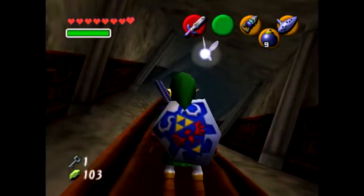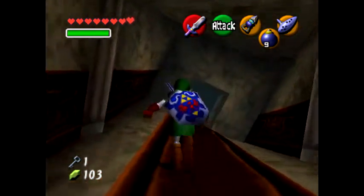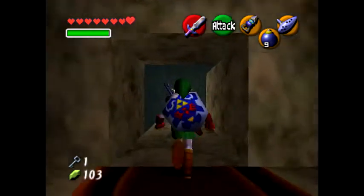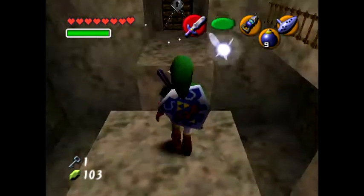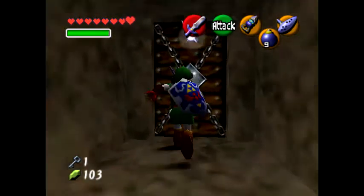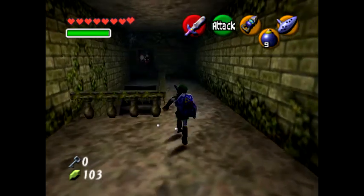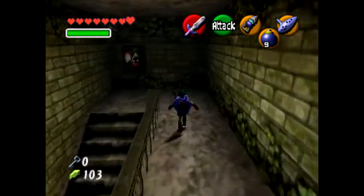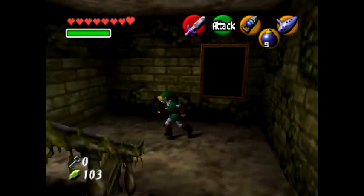I wonder if the poes are still in the same room. Yeah, I remember in the original it starts out twisted. Where I'm actually going is probably the poe place next — is it the red or the blue pole that's first? I think it's the red one. I've got the key so I can keep going. I don't have the bow yet so there's nothing I can do against that poe.